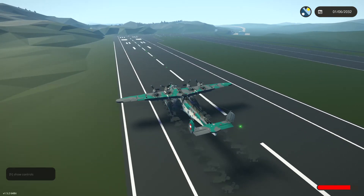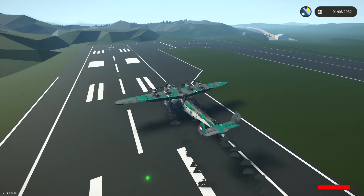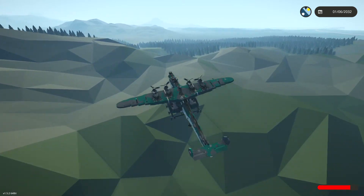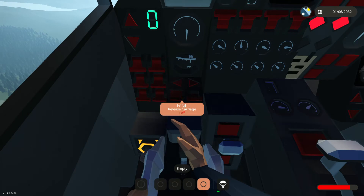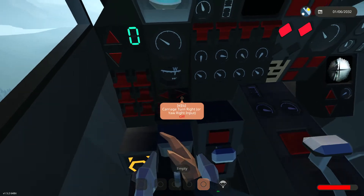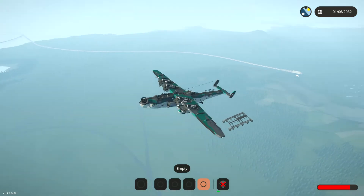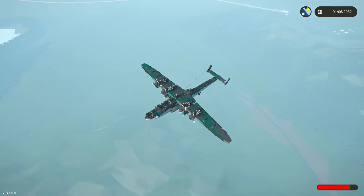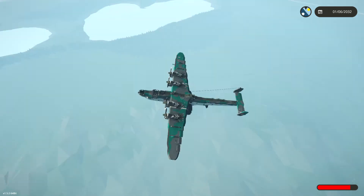This thing sways — that's the physics in this game sometimes. Can we drop that platform off? Release carriage — carriage breaks — goodbye! Just dump it there, never to be seen again. It looks like a huge bomb but hopefully it won't explode. Fingers crossed.